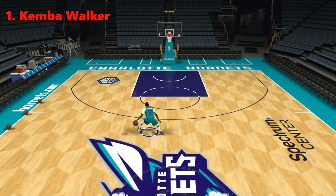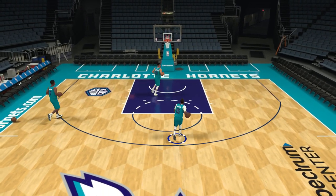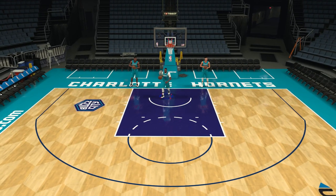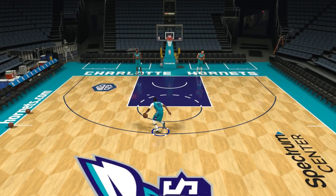At Sports Gamers Online, the number one rhythm dribble belongs to Kemba Walker. Mainly because it's fast and you can cancel the animation mid-dribble to speed boost out of it. He'll do the mandatory between-the-legs dribble once, then by driving or crossing over you can cancel the second dribble mid-animation.